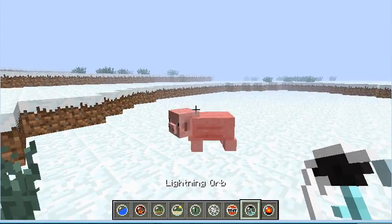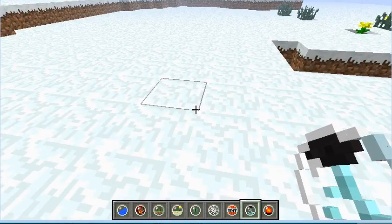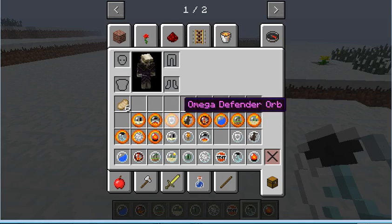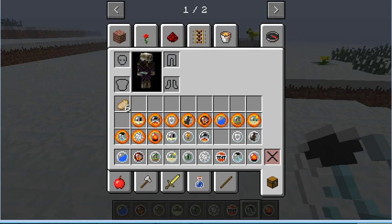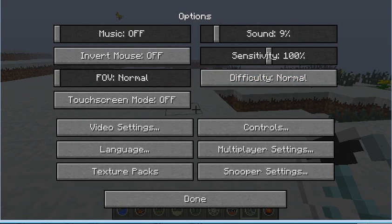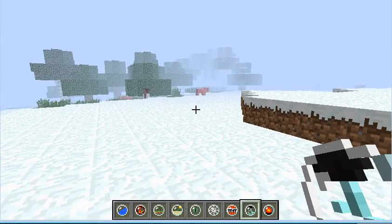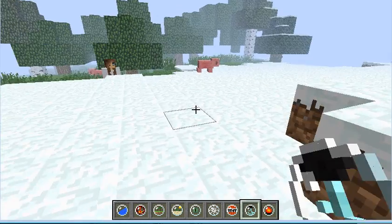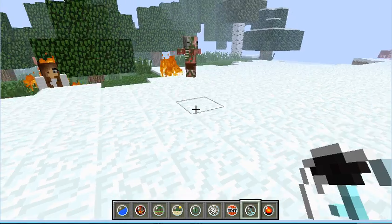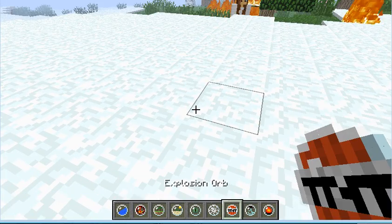Now we do the lightning orb. Basically, right-click. It struck the pig, it turned into a zombie pigman, and it disappeared because I'm in peaceful. Let me get out of peaceful. Normal. Now let's find another pig and right-click. There's a zombie pigman. But usually it just strikes nearby entities.